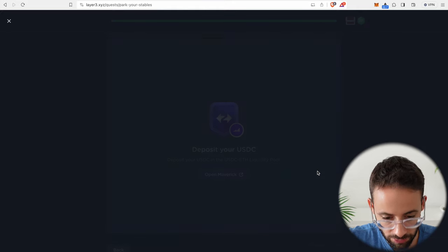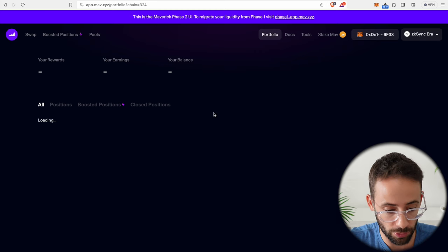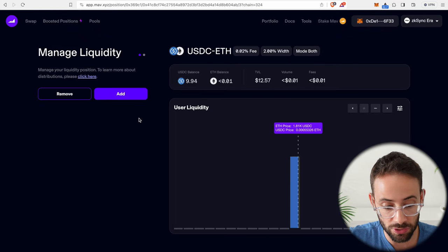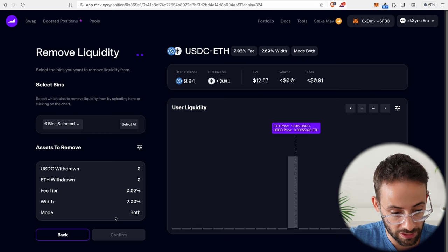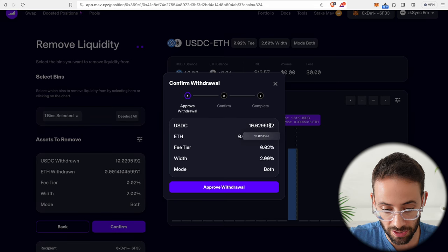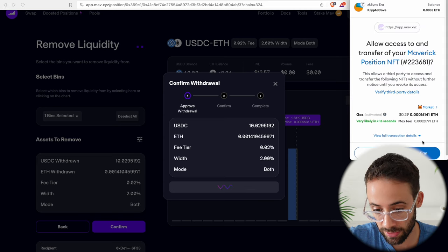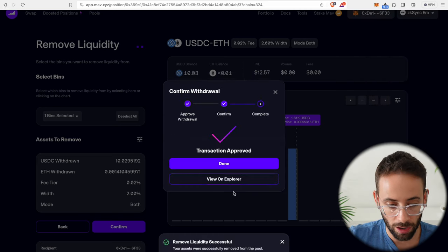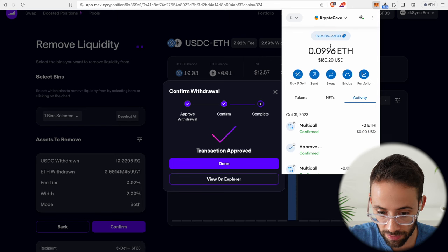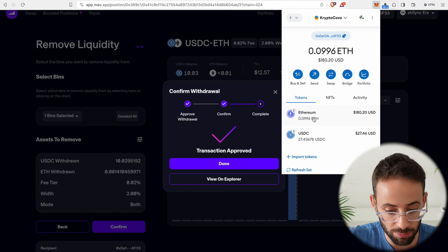I've completed the quest, so now I go back over to Maverick and immediately withdraw the liquidity. In your Maverick positions dashboard hit the manage button on the position and then hit the remove button. Select all and confirm that you want to fully withdraw — I'll get back the 10 USDC and the ETH that I put in. Approve the withdrawal, another transaction fee of 29 cents. I have withdrawn the liquidity I just deposited. My amount of ETH is slowly dwindling but I still have most of my ETH and most of my USDC. We have now completed five quests on the ZK Sync network and unlocked the Cryptocurious achievement.